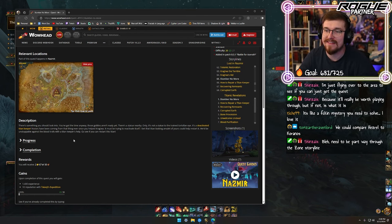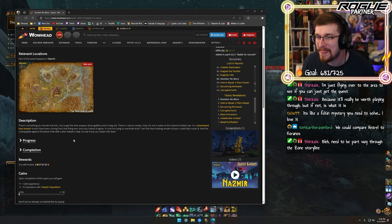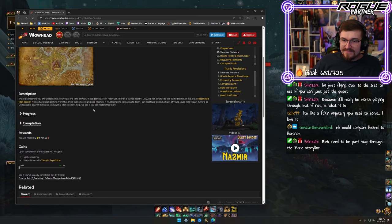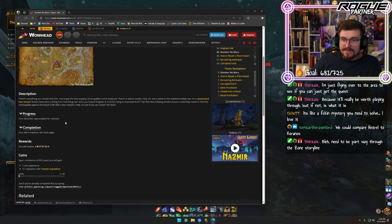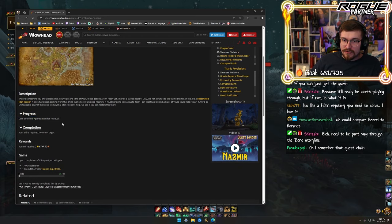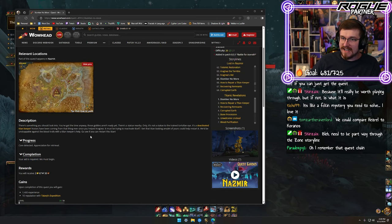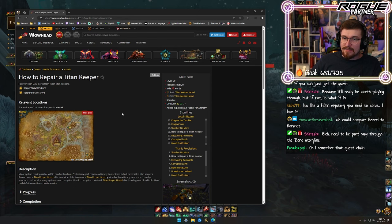We use the power of Azerite to awaken this deactivated Titan Keeper. Core detected. Appreciation for retrieval. Your aid is required. We must begin. It's very mechanical, this Titan Keeper Hezrel.